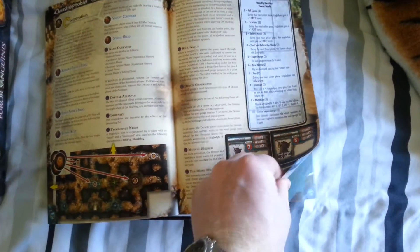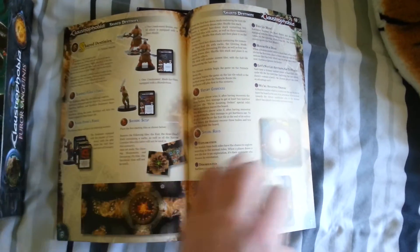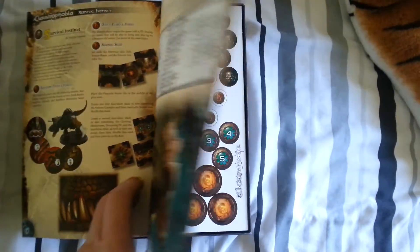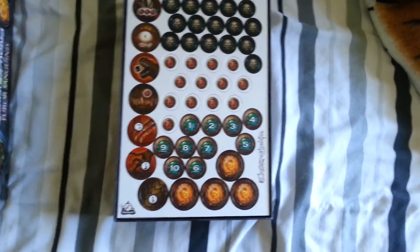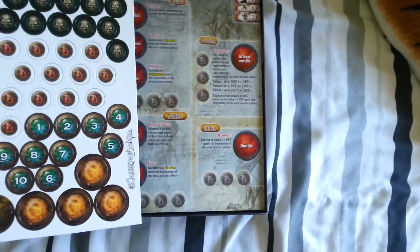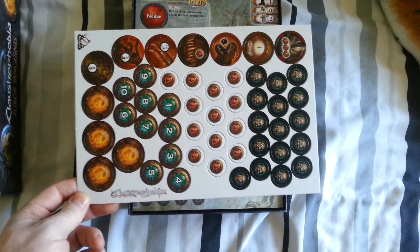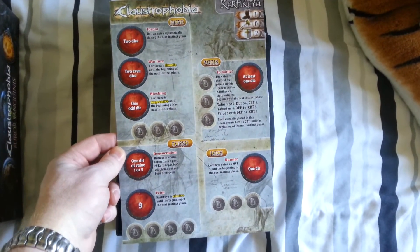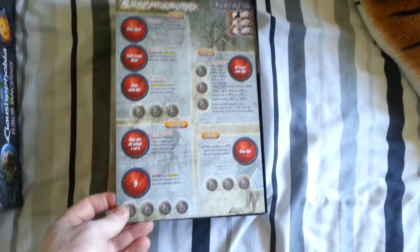Very nicely laid out, quite easy to follow. And these are the scenarios at the back here. We also have one lot of extra tokens. And we have a double-sided board — one side is in French, the other side is in English. This is obviously used for the new creature that you get with this set.